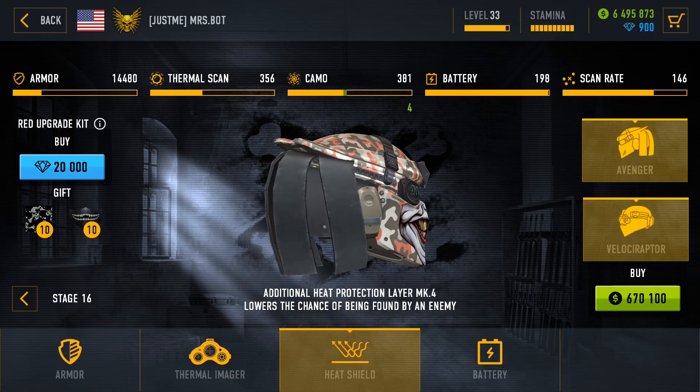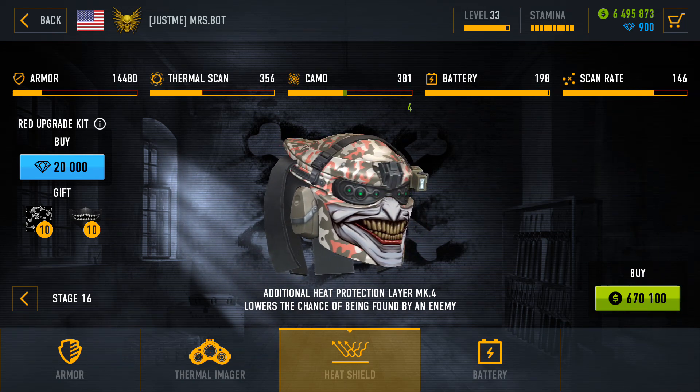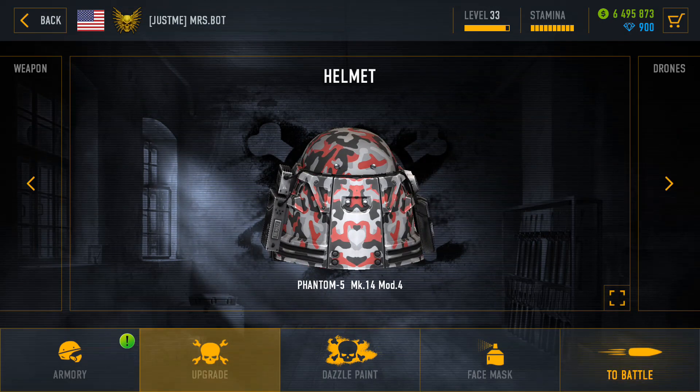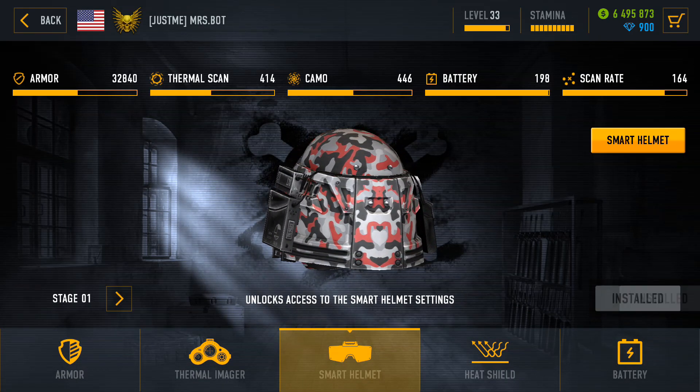In other words, you will get one of the top helmets in the game. The Avenger, the Velociraptor, and the Phantom 5 helmets can be equipped with a smart helmet module. You will need the Elite Squad Cup and a solid amount of diamonds to do so.